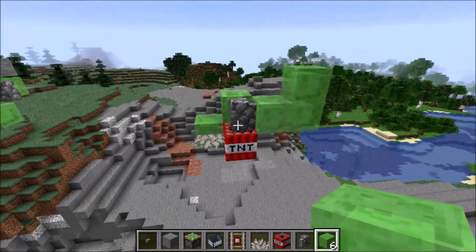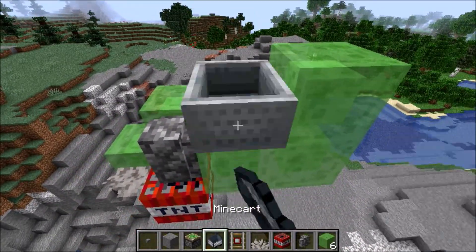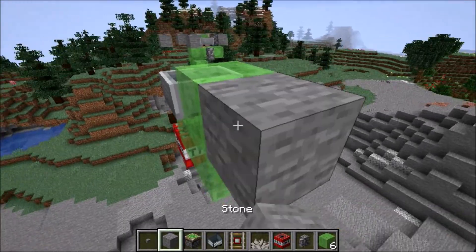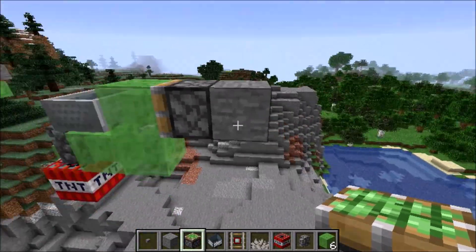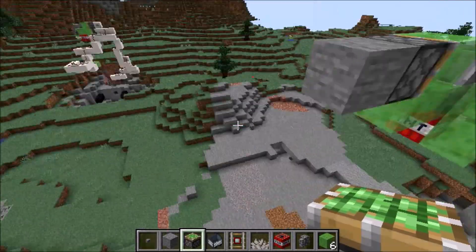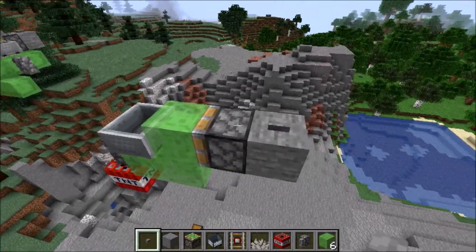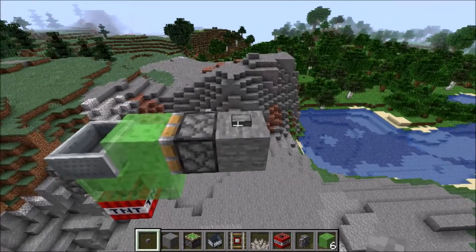Now you're going to make another slime block L right behind this one — it's going to be one higher and one back. Put the rail with the minecart on it, and you want to be facing this direction so that the minecart doesn't fall off when stuff starts moving. Behind here, take your building block and put your sticky piston facing into it. This right here is what the completed product is going to look like. Now all we need to do is take that button or lever, stick it right here on this block, and whenever you push or flick it...